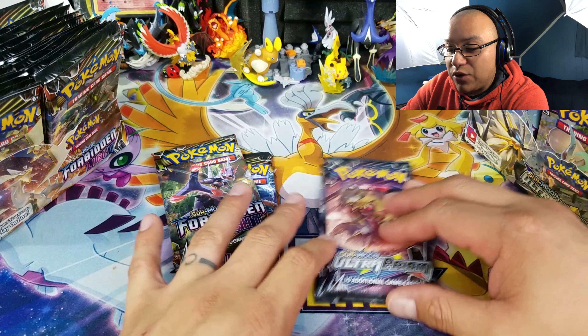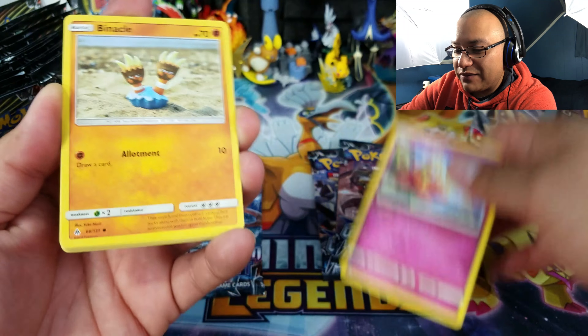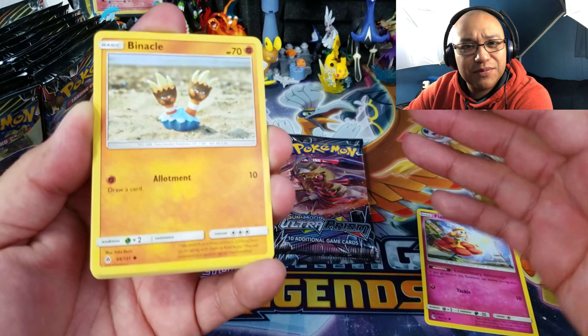We're going to start with Forbidden Light on the left. Forbidden Light has been pretty weird — I do these episodes in between so much that I forget what I've actually pulled and have to watch my own videos to refresh my memory. But hopefully we can get something awesome out of these four packs. We got an Auroras reverse holo rare — not too bad — and a Malamar, which is actually a very good card. Not too shabby!